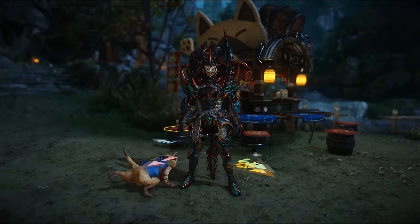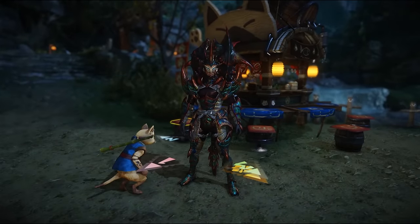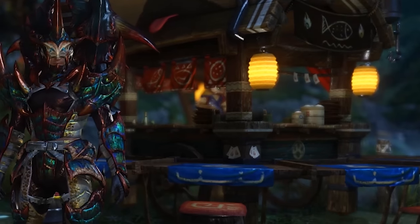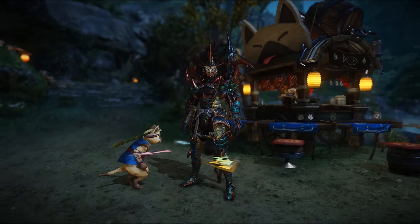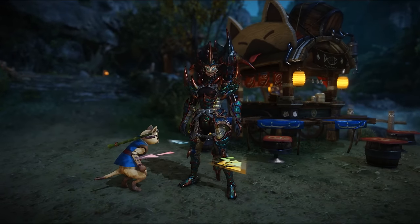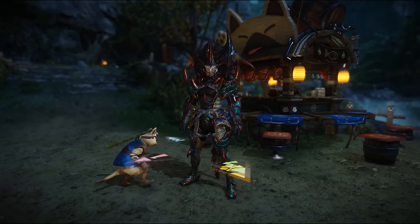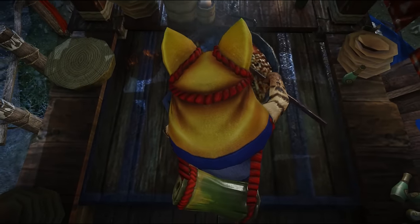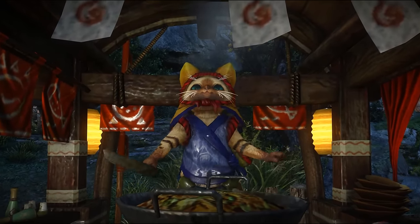For our next hunt we're going to be taking on the Cramime, which looks very similar to the Gypsaros but has a lot of new properties and attacks that make it very difficult to fight compared to the regular Gypsaros. Before I go on the hunt, if you look behind me you'll see a little cat chef cooking in his stand — something they added in the most recent patch. Normally you'd have to go to another zone to eat a meal and get boosts, but now you can sit down here before every fight and get a status boost.